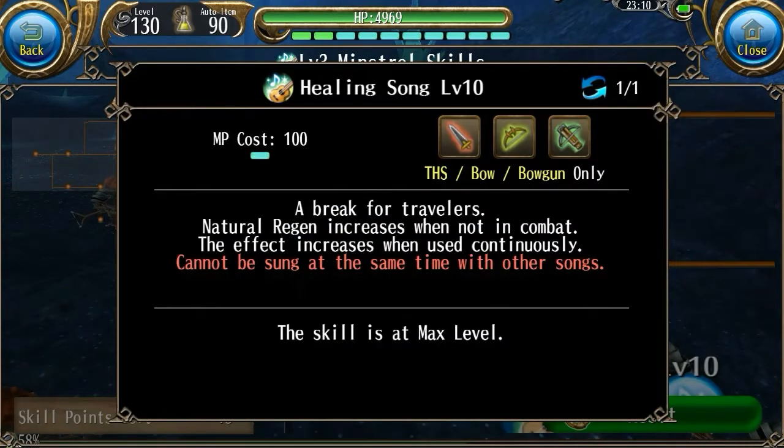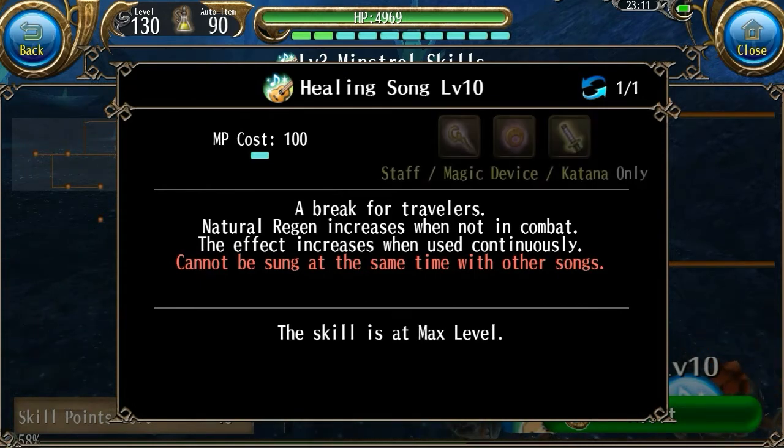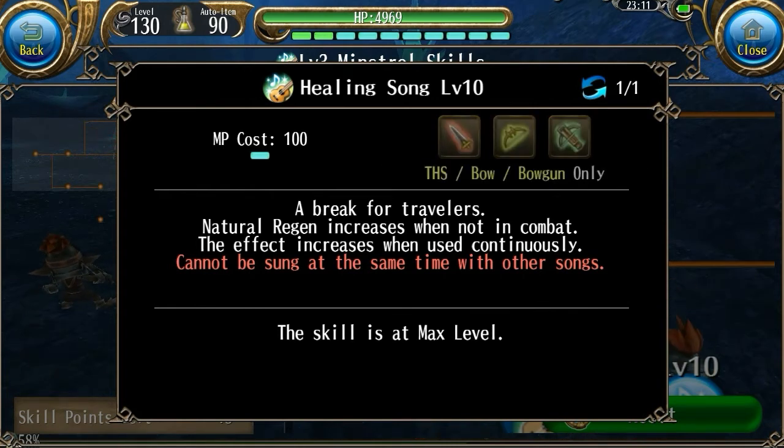Just some general information on all of these different songs: when you activate one of them, it will act as a buff that lasts a certain duration of time. When that duration is over, the song will end and you will have to cast it again. When you are playing these songs, every 11 seconds — except for one skill — you will gain a stack that increases the power of the buff. When the buff ends, you will have to reuse it and you will lose those stacks. Also, if you either attack or are attacked while one of these songs is active, the buff's duration will drop down to 11 seconds.